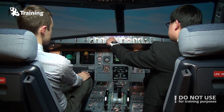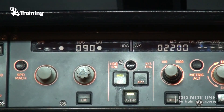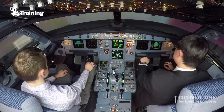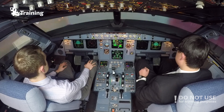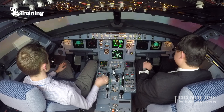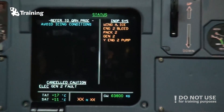Speed mode, altitude mode engaged, altitude capture. Set heading 0-9-0, we'll try one more time. Heading 0-9-0 set. So at this moment we are set for the approach at 2,200 feet into Brussels. Let's arm approach mode. Auto brake medium. Flaps 1 and speed check, flaps 1. Let's arm approach phase. Confirm. Confirm landing speed — approach speed 140, landing 124.